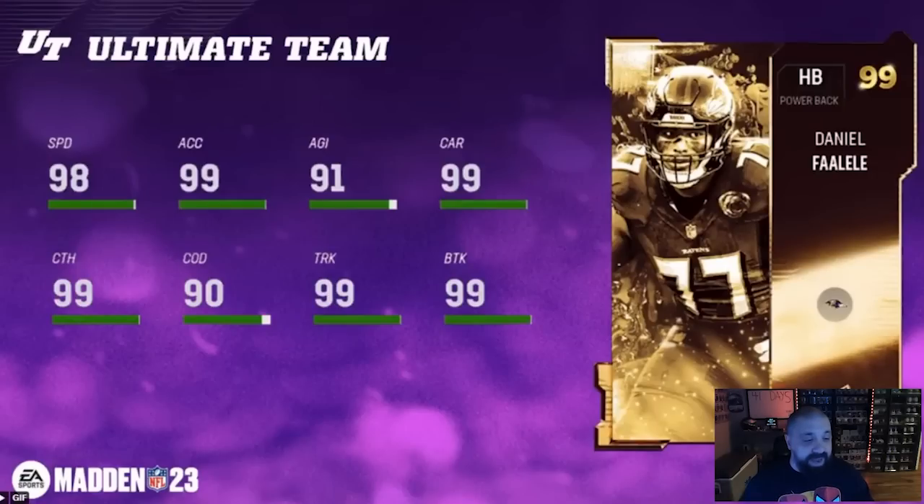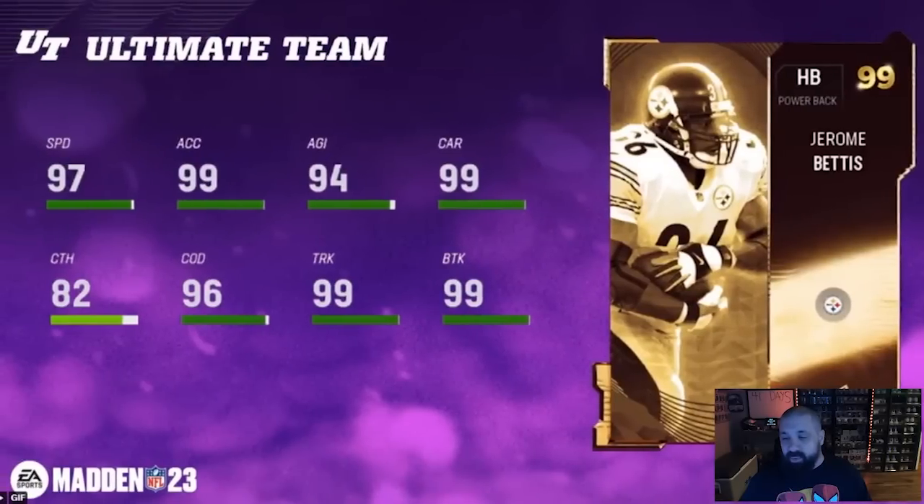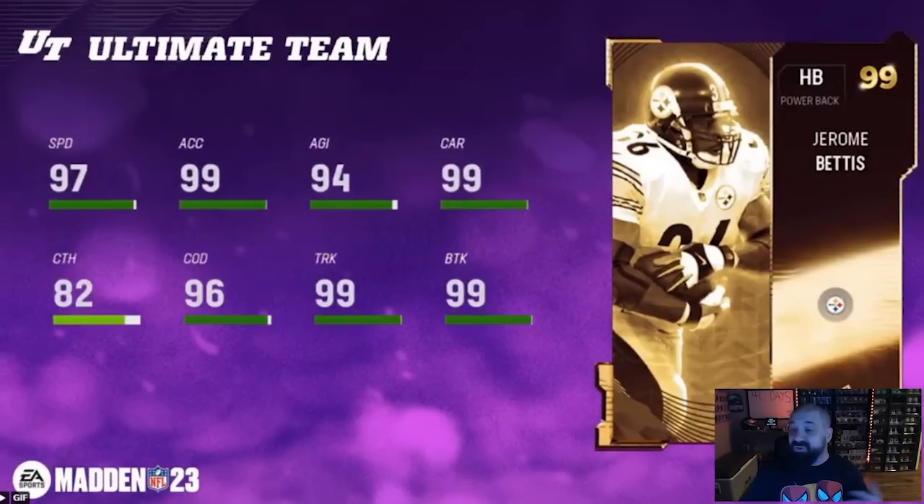Daniel Fa-la-la-la-la — that's his name and I'm sticking with it. 98 speed, out-of-position running back, 99 truck, 99 break tackle, 99 catch carry, 99 agility and change of direction. Even though some stats are low, he's still going to be very annoying to go against. Not quite a freight-train running back, but being so big, it'll be an annoying card.